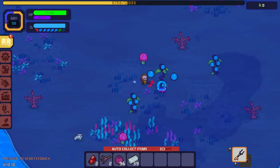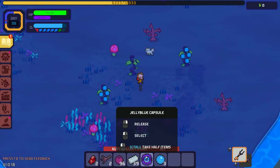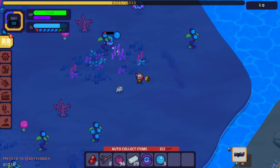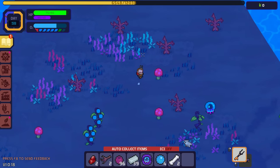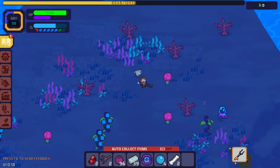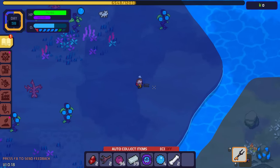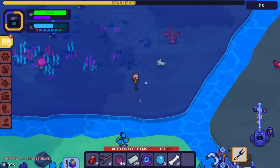I was hoping we could harvest these creatures and get something useful, but they only drop bones and water. That's not really that cool. And these guys — I thought they were super passive but they're not super passive either.